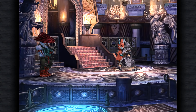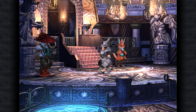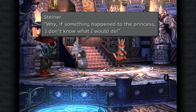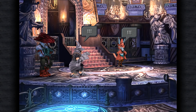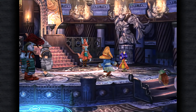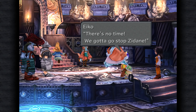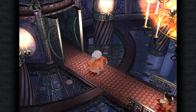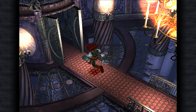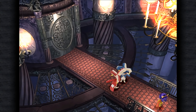Which we find out pretty much immediately — that is not the case. So Zidane seems to have been lured into a trap, and now that the conga line of party members is just coming in after him, except for Aiko — she needs to find another way in. Except she's now going to be confronted by Zorn and Thorn.